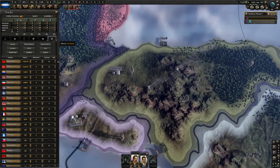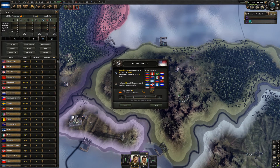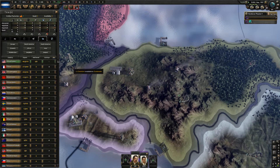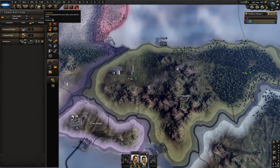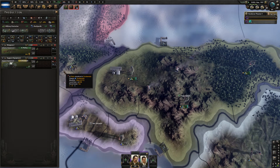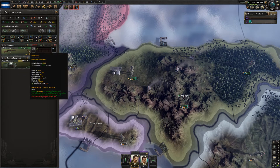If we trade for one steel from the United States, we would buy eight of them and use up a civilian factory to do it. We'll order one steel as we're probably going to need a whole lot of it. That is full rifle production and we just need a little bit of aluminum.